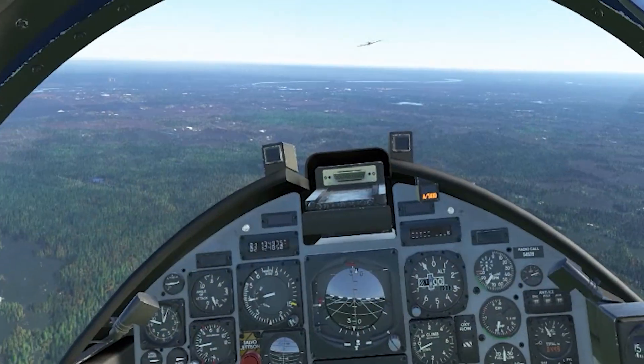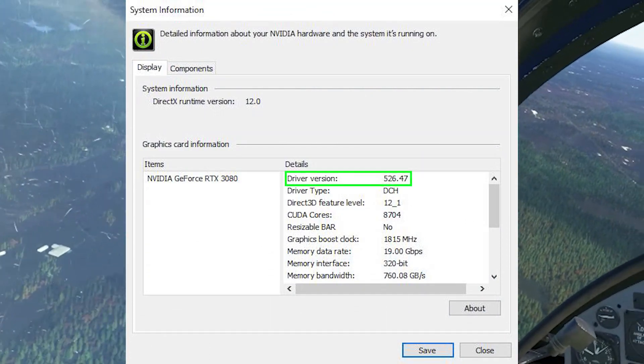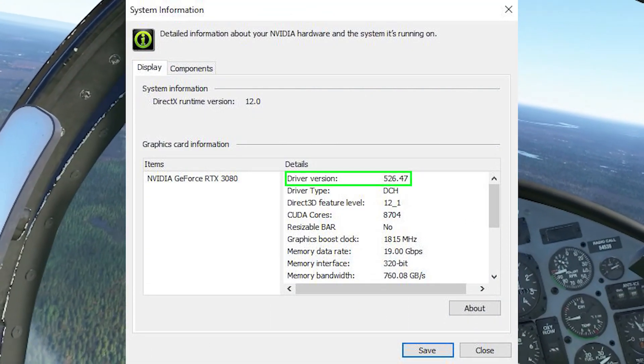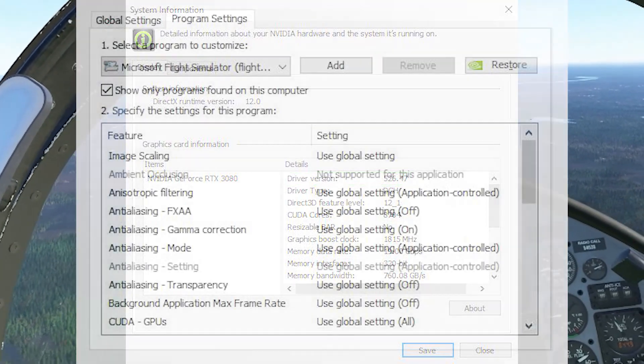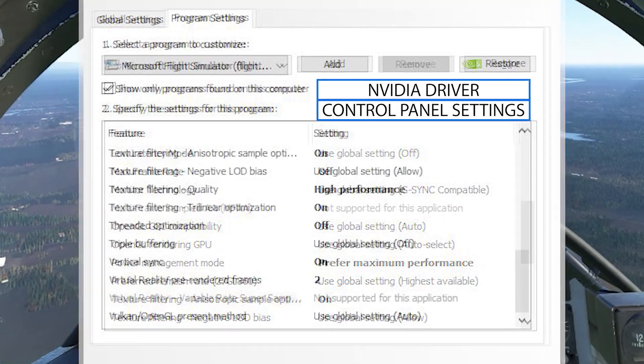In today's video, I want to show you a quick demo of using the latest NVIDIA Game Ready Driver version 526.47. And I must say it's good news in my opinion. This driver has been working well so far in Microsoft Flight Simulator, and I find it to be good and reliable on my PC.